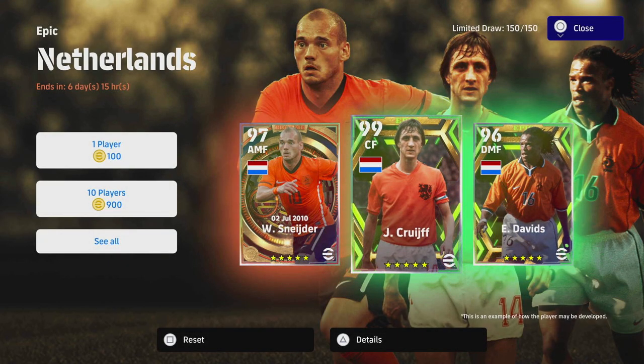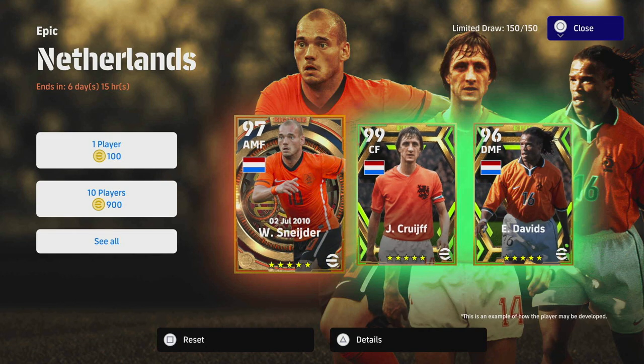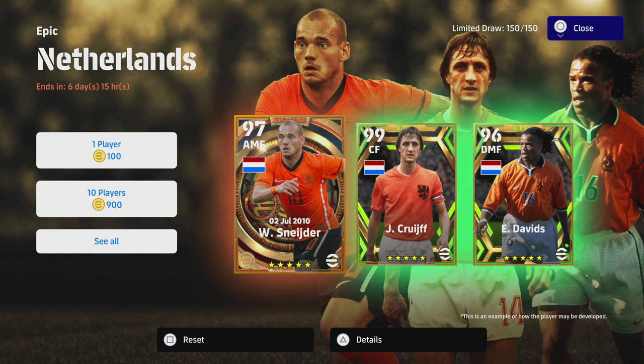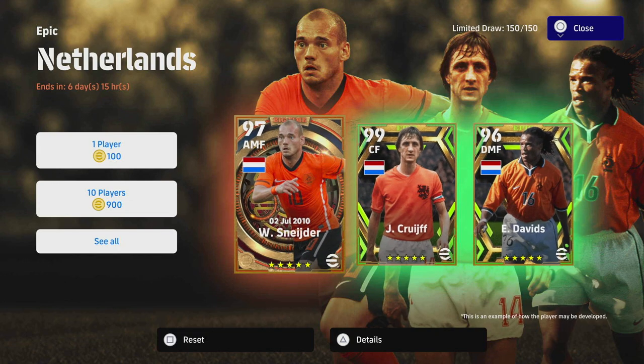Welcome back to another player pack review. We are back with the epic Netherlands pack — we've got Wesley Schneider, we've got Cruyff, and we have got Edgar Davids. Obviously Schneider is just super overpowered, all these players are, but Schneider is going to be that epic big-time card.